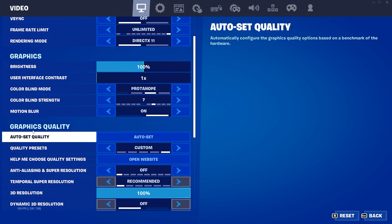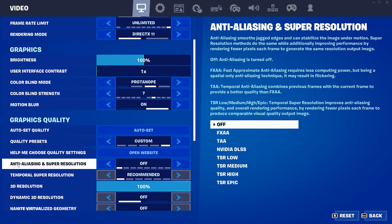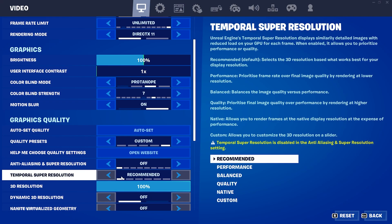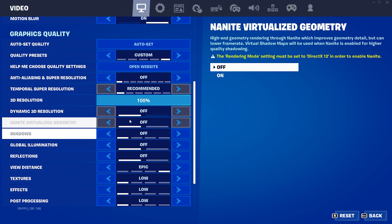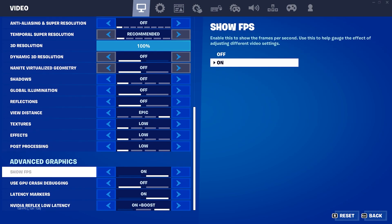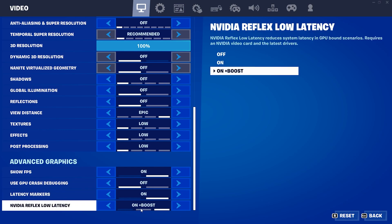For graphics quality, set it to Custom, then turn off all the settings. Turn off anti-aliasing and super resolution. Set temporal super resolution to Recommended, 3D resolution to 100, and set all settings to Low — just change the view distance to Epic. Then go to advanced settings, turn on Show FPS, turn off Use GPU Quest Debugging, turn on the Latency Marker, and set NVIDIA Reflex Latency to On + Boost.